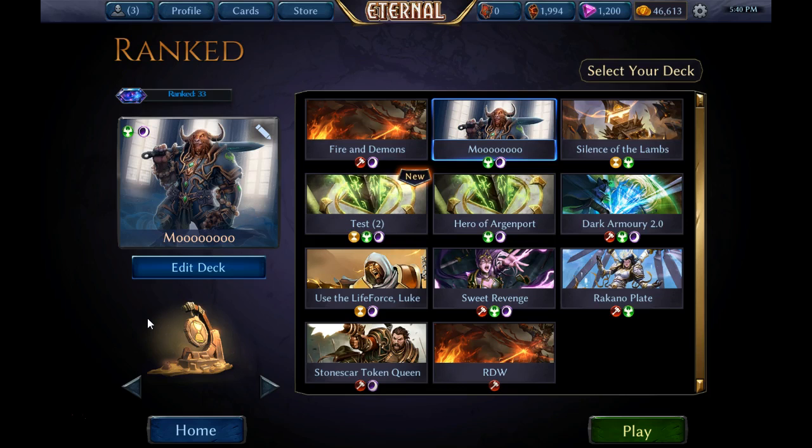One very important thing to note about all of these game plans is that they all respect their opponents. Every one of those game plans assumes that your opponent will be doing something to disrupt you, and all of these game plans have ways to get around your opponent's disruption and defenses. Eternal is a two-player game, so your game plan must be interactive.